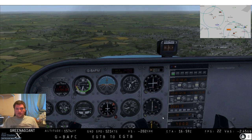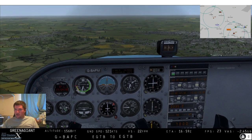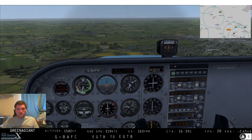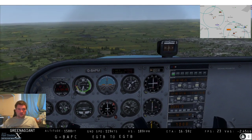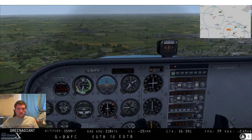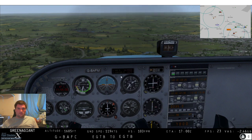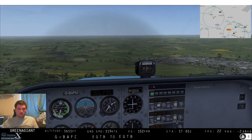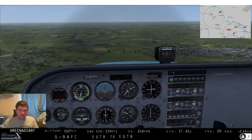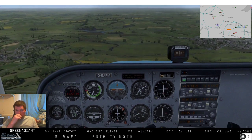Once we get back on the ground I'll show you what the actual track we flew was - the more specific term. Now you can really see we're flying sideways - we're certainly not flying straight ahead, we're going like that. It's not the most obvious thing to see when you're not actually the pilot.